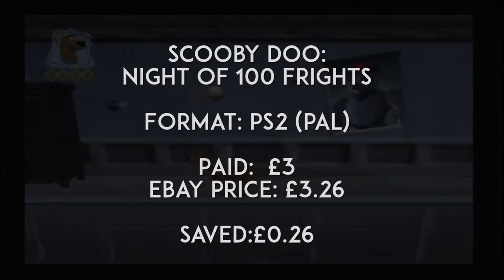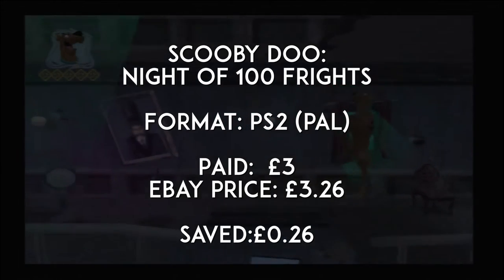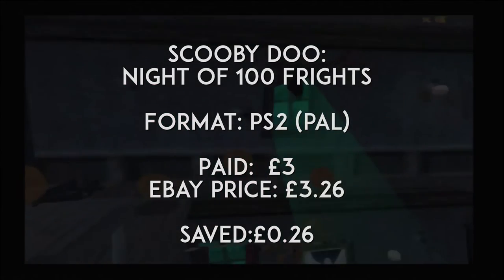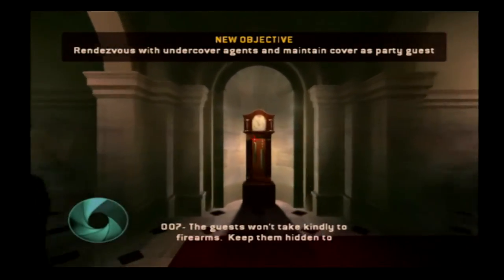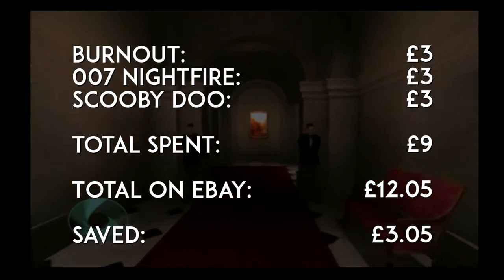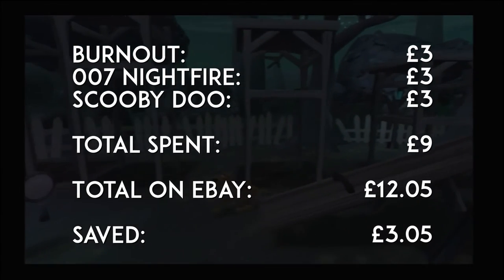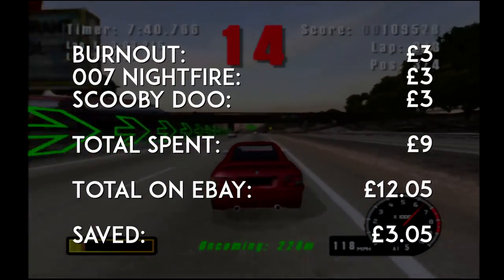It's worth checking out if you fancy something a little bit different on your PlayStation 2. I picked this up boxed with manual for about £3, and on eBay it's selling for around £3.26 buy-it-now with shipping, so I've saved only about 26p — but I'll take a little saving if necessary. In total I've spent £9, which is good value for three games, and I would have paid around £12.05 for all three on eBay, so I've saved £3.05 in total buying from a car boot sale.